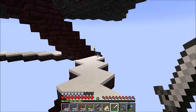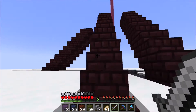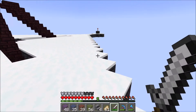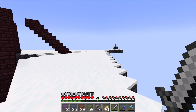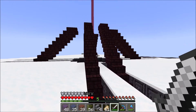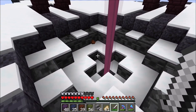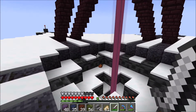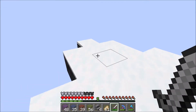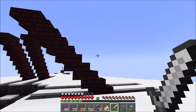We can see the moon from all the way up here. This is the top floor. I don't remember if I had any more design ideas for this. There were some mobs that spawned up here because I didn't put torches or anything up here. But this gets really pretty when it actually snows.